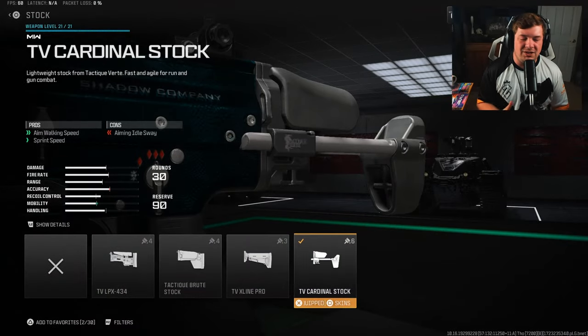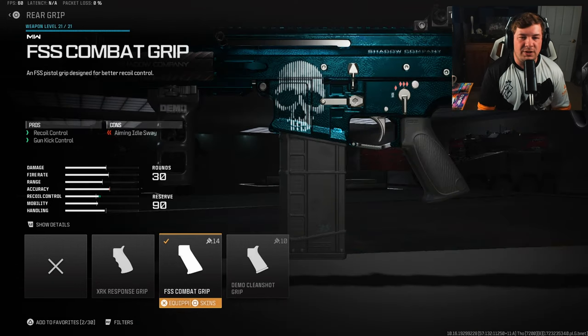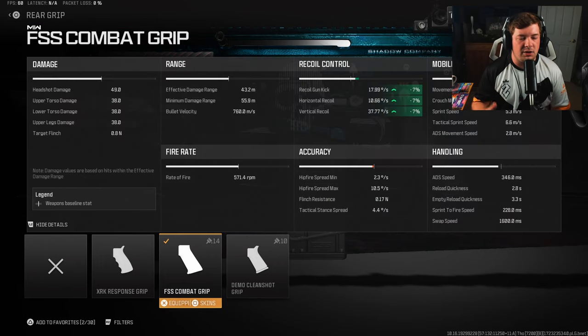My first attachment is the TV Cardinal Stock. I did just say this weapon is very slow, so I wanted to increase the movement — the big one there is the ADS movement speed at 12%, but you're also getting a little bit of an increase to your sprint speed as well. The next attachment is going to target recoil control with the FSS Combat Rear Grip, giving you 7% to gun kick, horizontal and vertical recoil control — one of many attachments you need on this weapon.